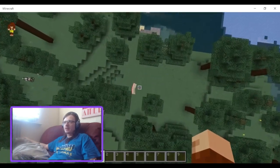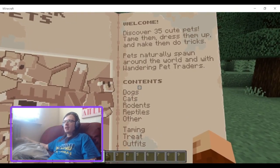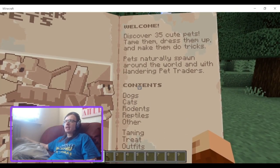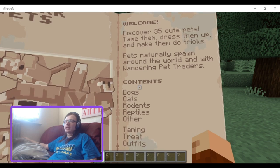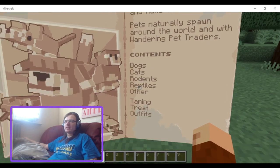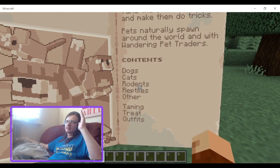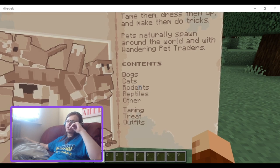Discover 35 cute pets. Tame them, dress them up and make them do tricks. Pets naturally spawn around the world and end up with wandering pet traders. Content includes dogs, cats, rodents, reptiles, and others, plus taming treats and outfits.